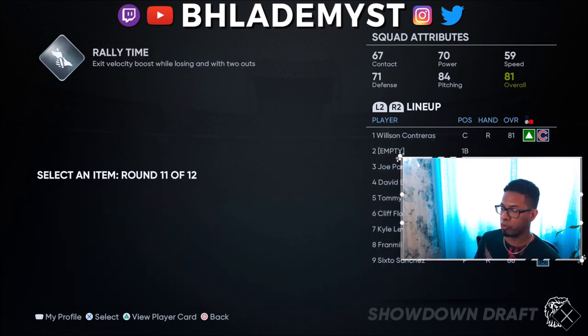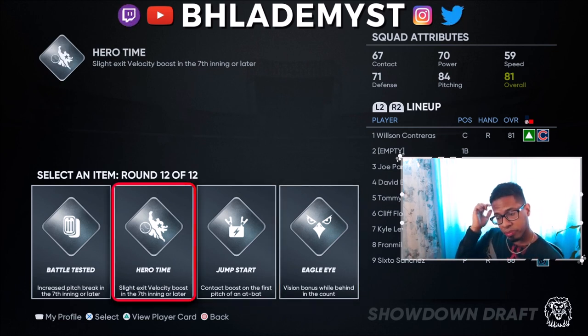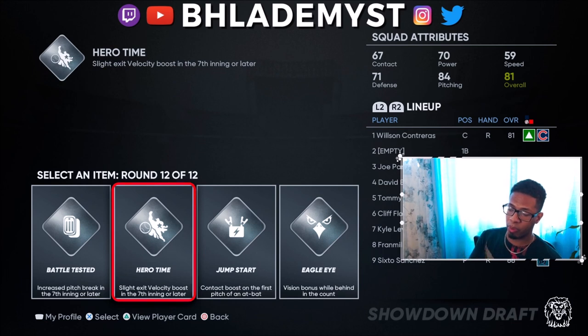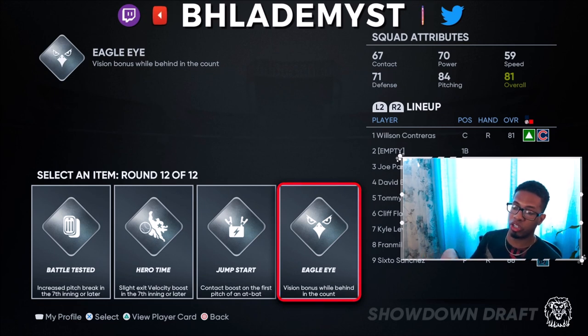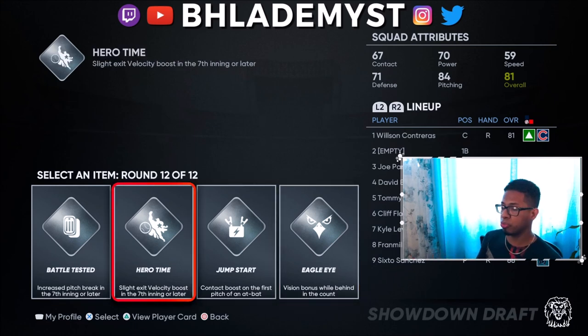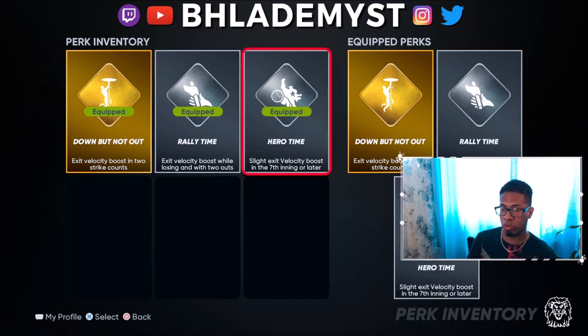Hero Time is one of the best perks available — gold, diamond, or silver. Whether it's the first mini red boss or the final red boss, Hero Time is outstanding because it gives you an exit velocity boost on every single swing regardless of whether you have a lead or are down. The other two perks here say contact boost — PCI enlarges when you hit — and Vision Bonus — PCI enlarges before you hit. Hero Time and exit velocity boost are king when it comes to showdown.